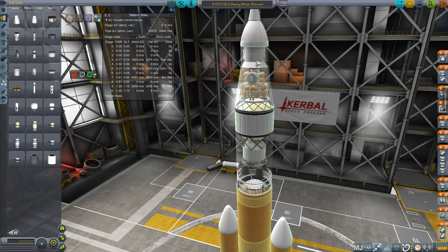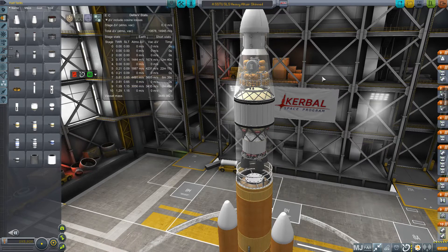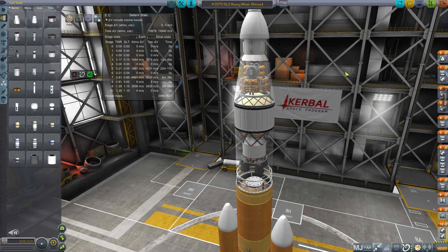In terms of mission design, if you just want to send cargo to the moon, this can handle that — because the Altair itself is what normally breaks the whole stack into low lunar orbit. If we weren't carrying the Orion, it could bring even more cargo down to the surface because it wouldn't have to brake this additional 20-to-30-ton Orion and Orion service module into low lunar orbit.